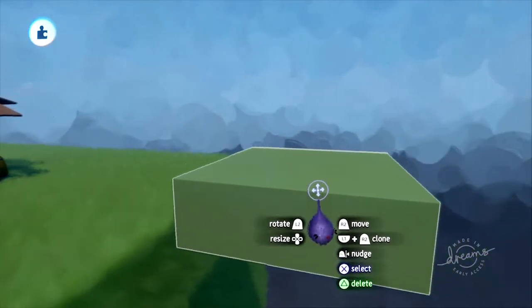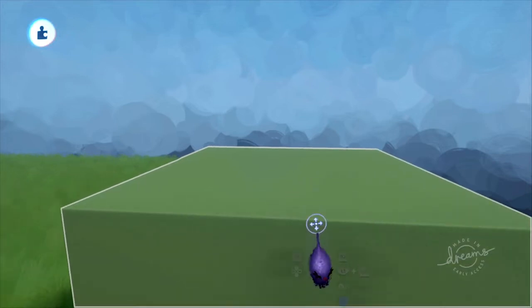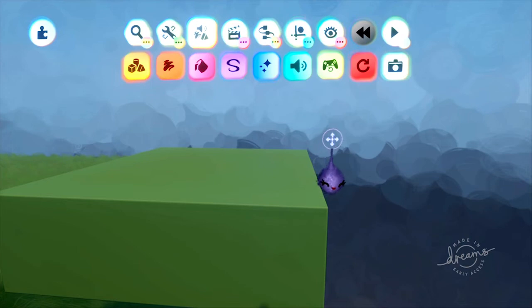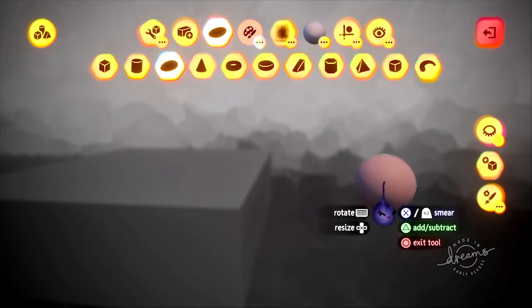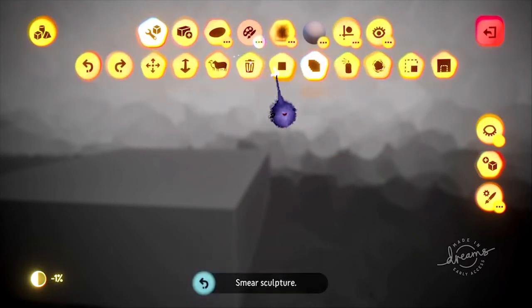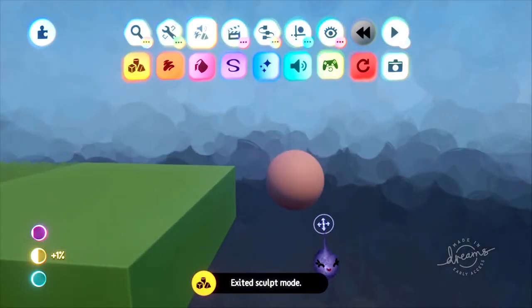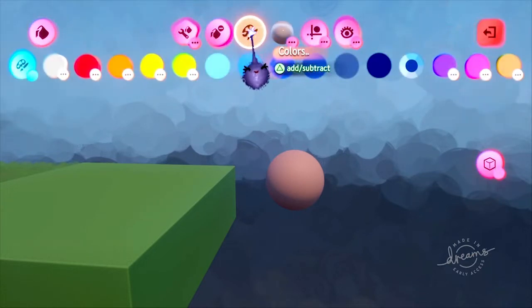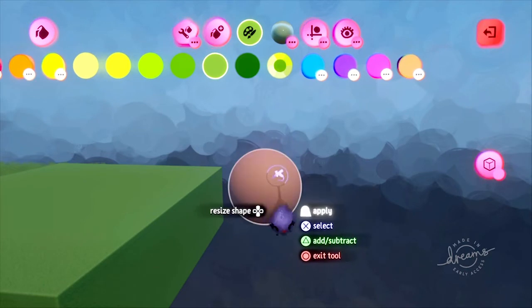The first thing you want to do is make yourself a shape — whatever you want your grass to look like, whether a flat plane, a circle, or a sphere. I'll show you: open your menu, come over here, pick your shape. I'll start with a sphere. I like to use stamp mode so I have a clean shape. I'm just going to stamp it down like that and come out. Then we want to make it green, so go into here, go up to your colors. You can make it whatever color you want, but I'm just going to stick with green. Paint it green like so.